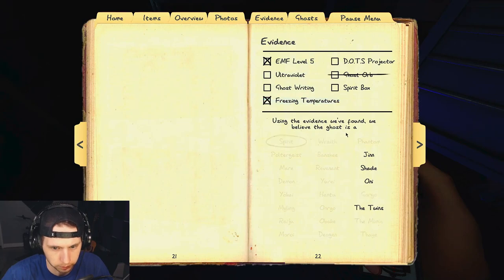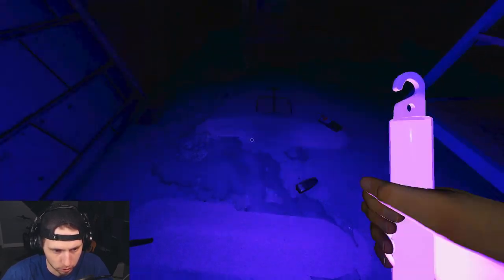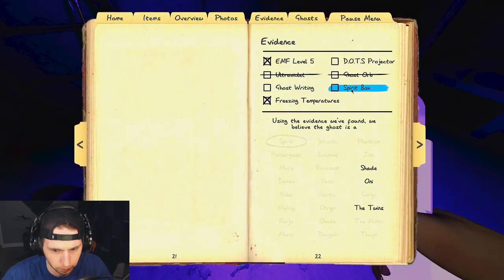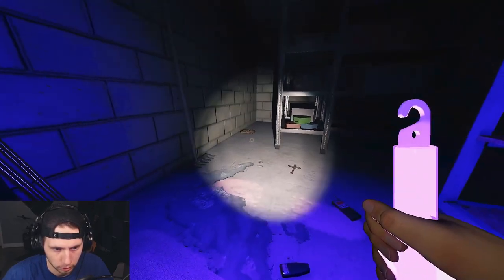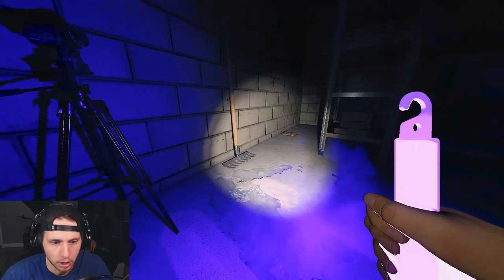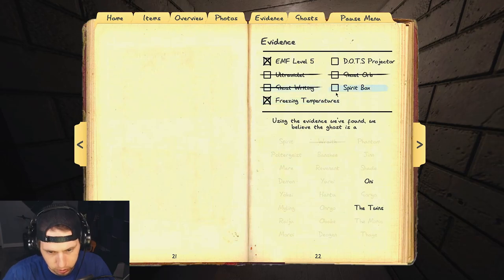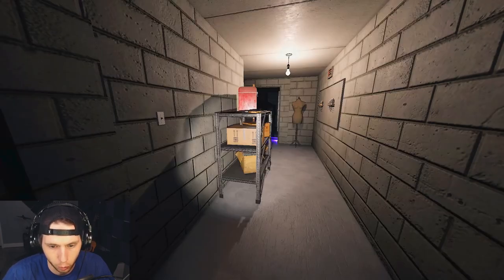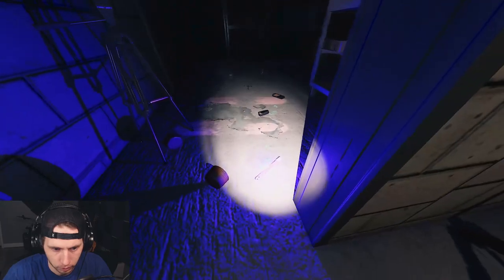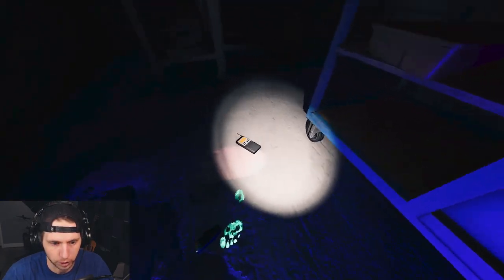Wait — we do have UV. It's a Djinn! We've got all three pieces of evidence. The UV fingerprints maybe disappeared fast — I had to be in here at the right moment. The Djinn has an ability that can only be done if the breaker is on. The way to rule out a Djinn is if the ghost turns off the breaker — because the Djinn needs the breaker on to use its ability during a hunt.